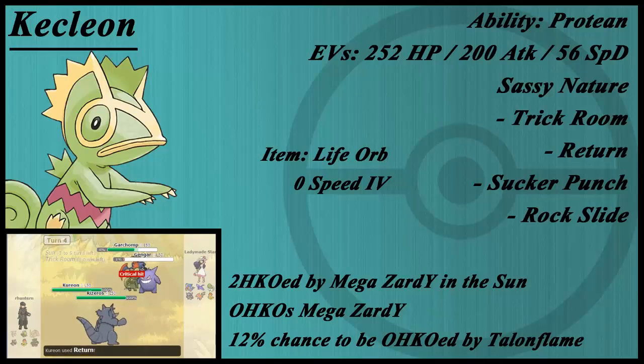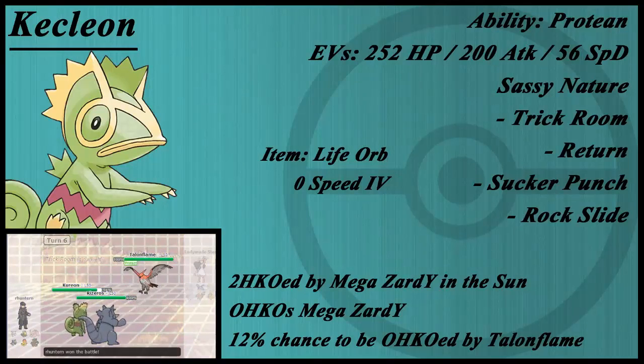There's something about this Kecleon I'm not a big fan of — as you can see on the screen, it's just shy of KOing Garchomp. I don't think it's bulky enough to get Trick Room off, to be quite honest. You don't want to sacrifice its attack — that's why it has a Life Orb. You don't want to give it a Focus Sash either, because usually most moves will 2-hit KO you. It's a really toss-up Pokémon — it's either going to work or not.